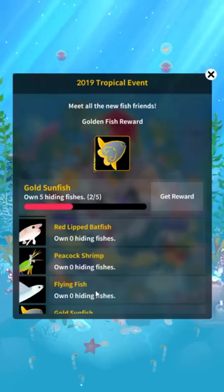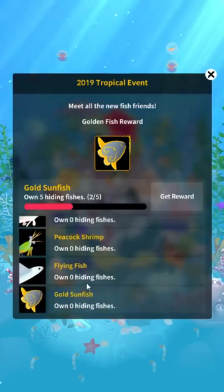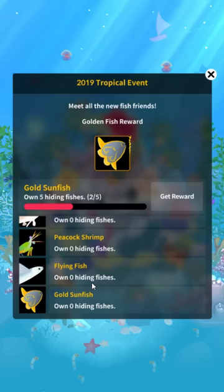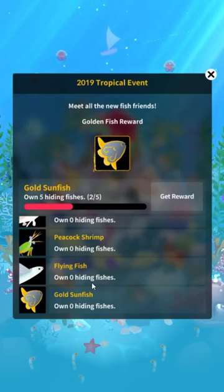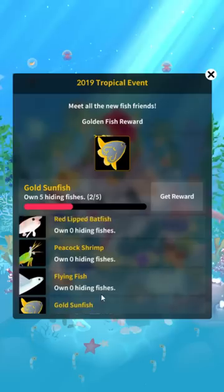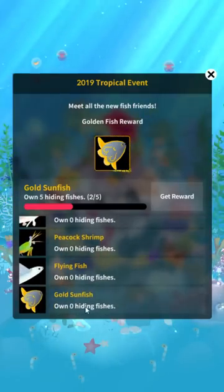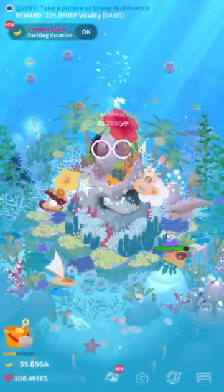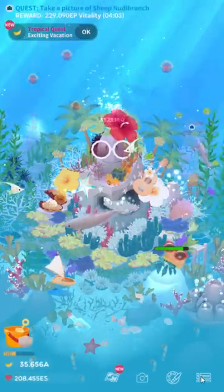You can expect maybe 50 to 60 pulls, based on a very rough survey on Reddit — a sample size of less than 10, but I'd say expect around 60. Once you get one of each, you get the gold sunfish, and you just get one gold sunfish — it's basically free.